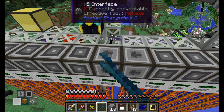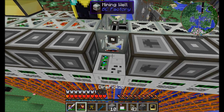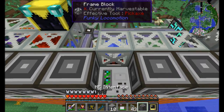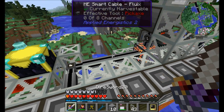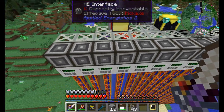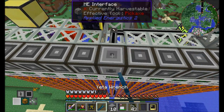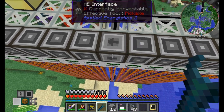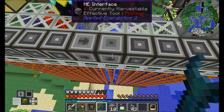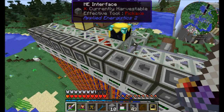Now watch what happens if I remove this guy and replace him down as just a normal interface without any cabling — wonky things happen. This line is using all eight channels and it's trying to activate all 16 ME interfaces, and it's not working because these guys aren't facing each other. But all we have to do is have one block face the other, and boom, you're good to go. You really only need one of them facing, as you just saw. But with that, all frame interfaces are good to go.